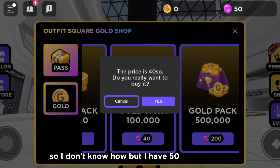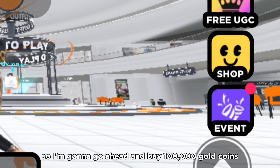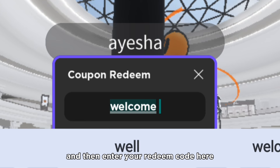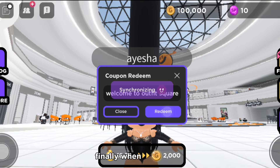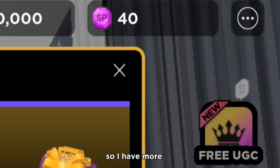I have 50 SP — I think someone bought my item. I'm going to go ahead and buy 100,000 gold coins. Now let me show you the code. You want to click on 'event' and then enter your redeem code. The code is 'welcome to outfit square.' When I entered it, I got another 100,000. So I have more SP, and I'm going to go ahead and buy more gold coins.